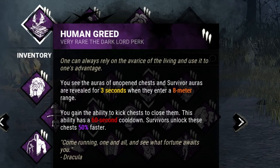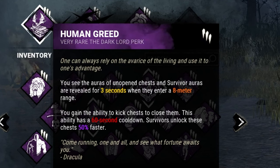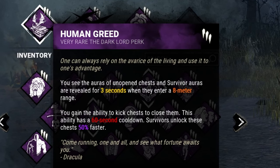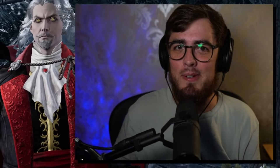His perks are Human Greed, which allows him to see the auras of unopened chests. Survivors' auras are revealed for 3 seconds when they enter an 8 meter range from a chest. You also gain the ability to kick the chest closed, though I'm not entirely sure what the point of that ability is.